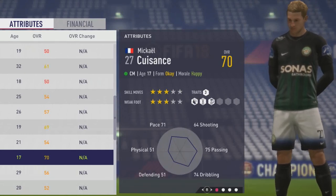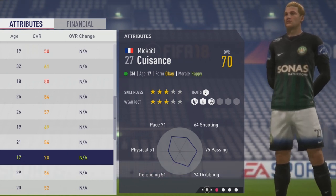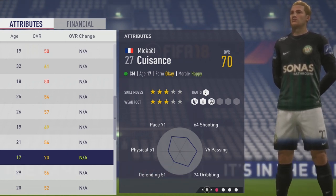Welcome to this player growth test, where I'll be taking a look at Mikael Kuisant. The 17-year-old center midfielder comes in as a 70 overall, with 3-star skill moves and 3-star weak foot.